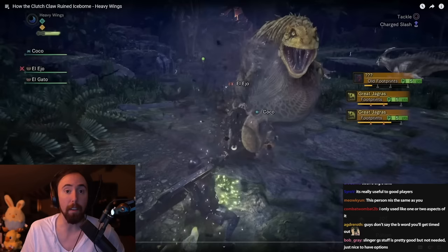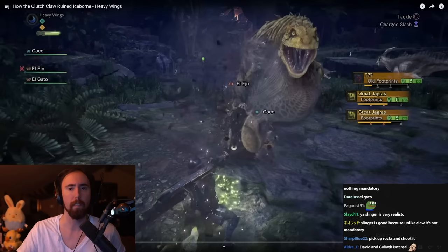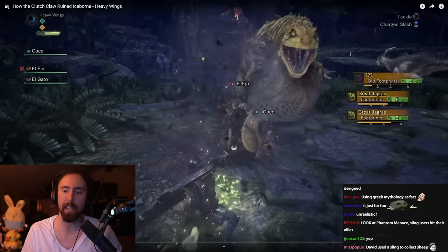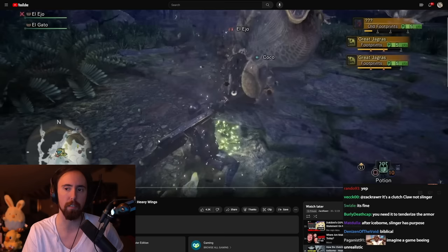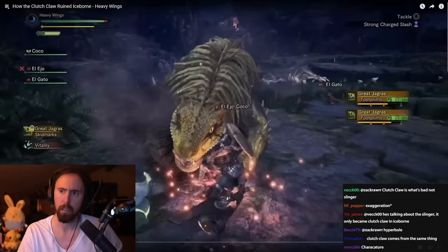Look at David and Goliath — how would David be good at using a sling if he hadn't used it before? Well, he was using it for hunting. Obviously the way the tool is designed in the game is slightly unrealistic, but the functionality of the tool is kind of grounded. It's probably on the same level of grounded as the size of the greatsword — clearly people didn't use really big greatswords like this, but they did use really big swords. This is just a dramatization of it — an embellishment.